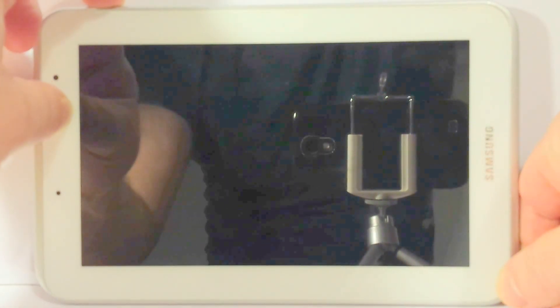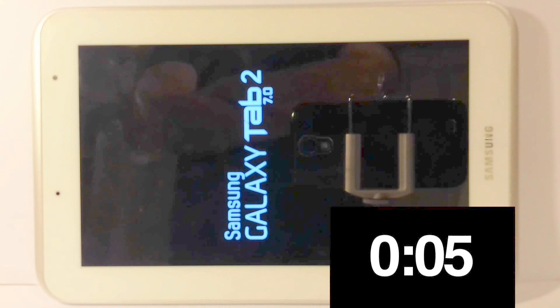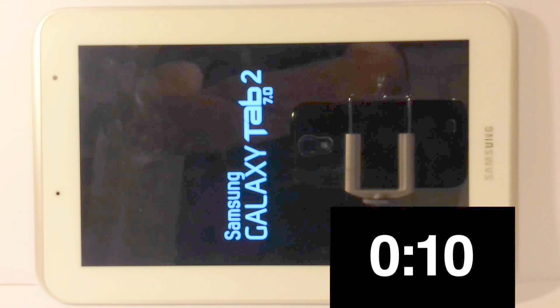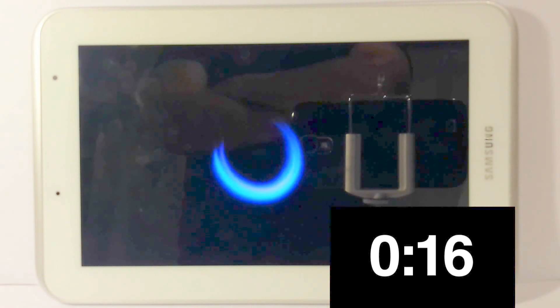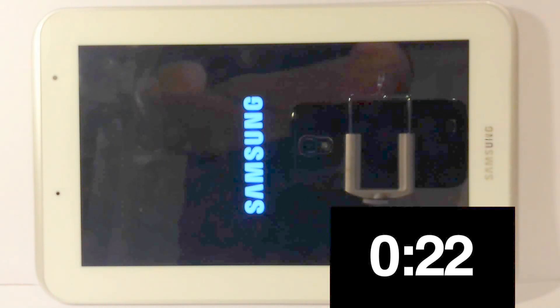Now I'm going to test the device with one of Tomo's tests, which is not to Netflix. From the device powered off, I'm going to time how long it takes until we can get the device powered on and get into Netflix to watch a film. While that's running, I'll run through some of the specs. The display is 1024x600 and it's a PLS TFT LCD display — it's 7 inches. The battery is 4000mAh; you can get about 7 hours out of the device depending on what you're doing. Obviously if you're playing games, it's going to run out pretty quickly.